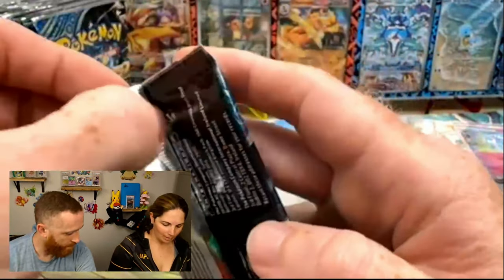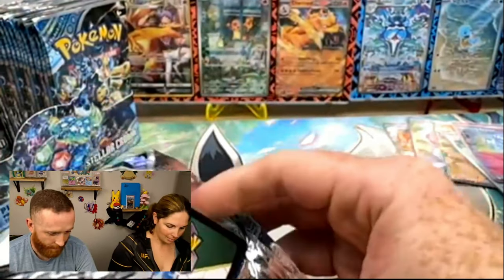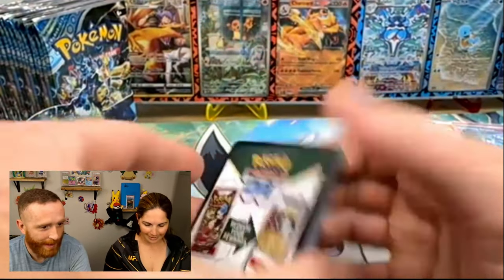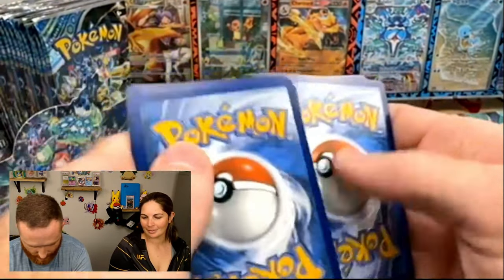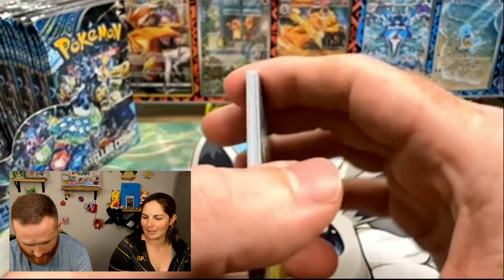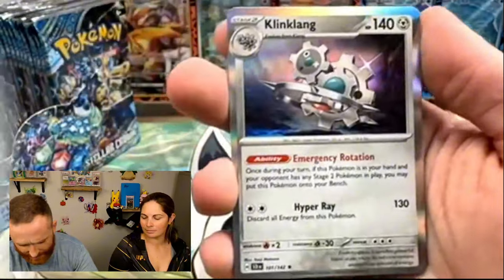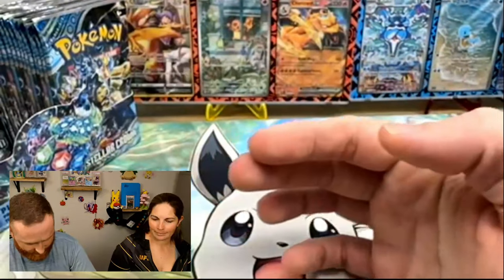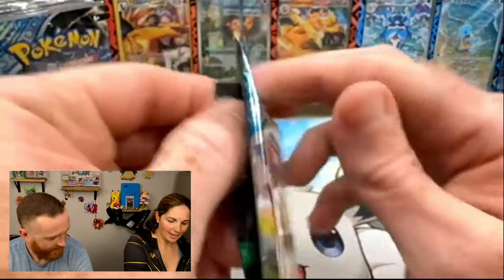Man, maybe your Stellar Crown luck is going away. No, it's not — it will never go away. This set loves me. You've been really, really lucky with this set. I have — normally it's me that's pulling everything. We got an Apple in Reverse. It's going to pick up here soon. It is — or it has to. Statistically, it has to. Otherwise, we got a busted booster box.